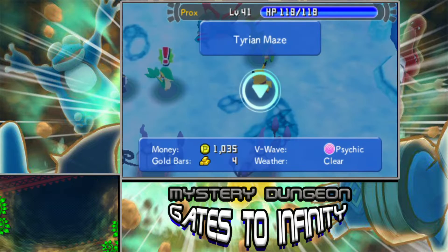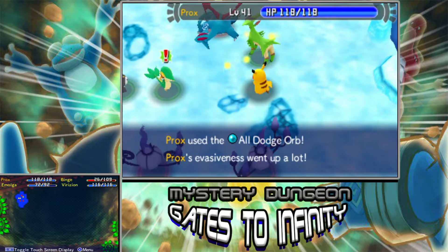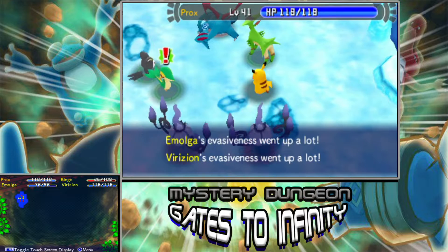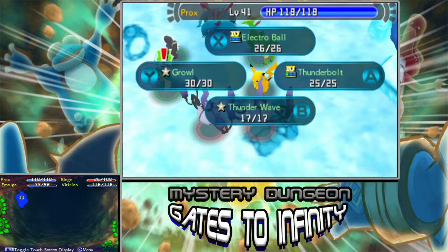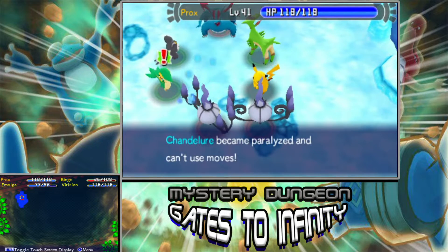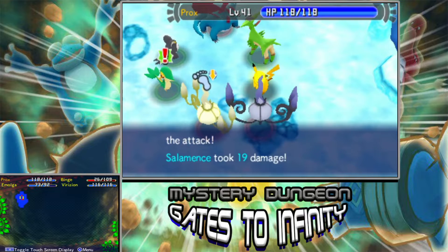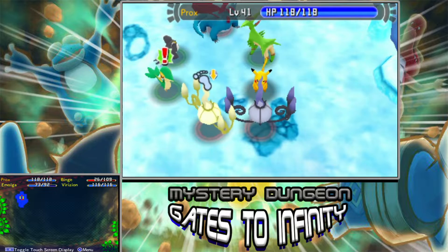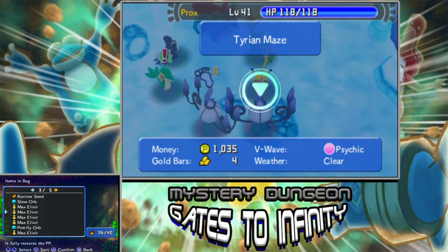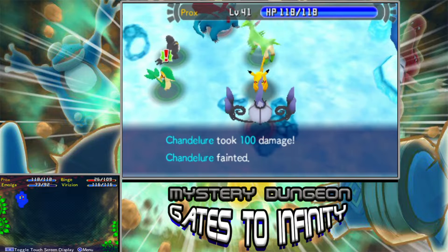Well, that's not good. Maybe we should set up an all-dodge orb, just in case, so we don't have to worry about this too much. There we go — we'll make everyone dodge around with all the attacks. Let's also set up a T-wave on the Chandelure. We'll go for a slow orb as well, so we don't have to worry about these guys. We already knocked down the Chandelure.